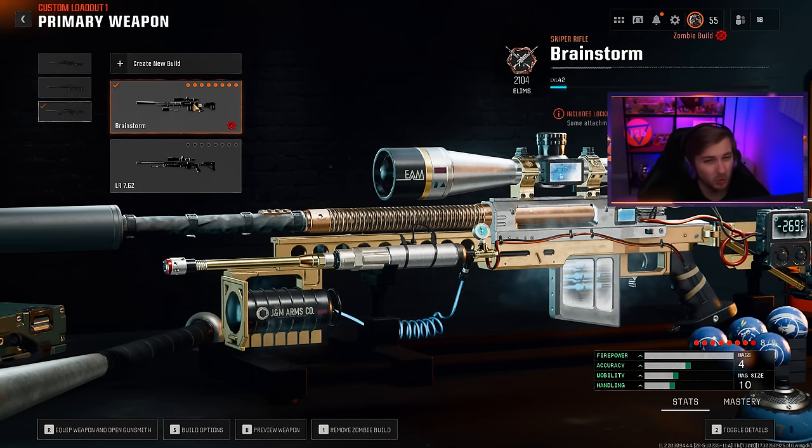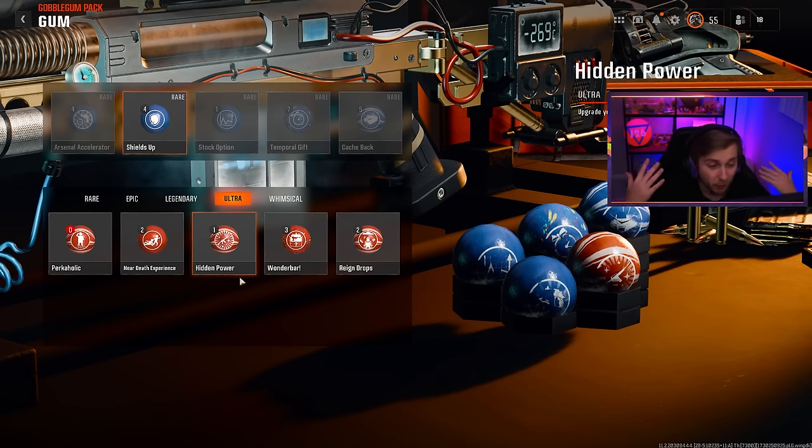Make sure you equip it as your zombies build — I just unequipped it there and then re-equipped it. This will allow you to grab your weapon as a wall buy or take it out of the box with the same exact build. And if you just so happen to find this weapon in the map at a higher rarity than what your sniper currently is, it helps out a lot with saving salvage.